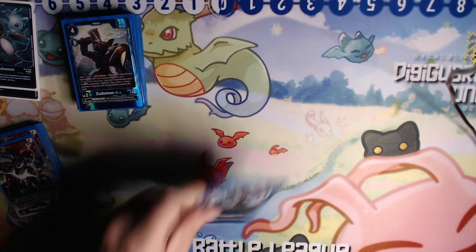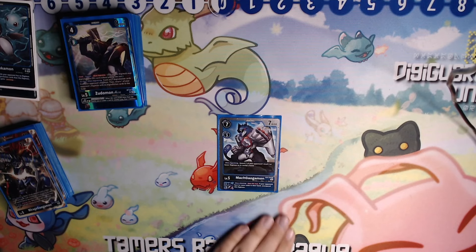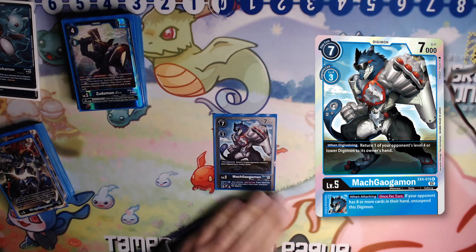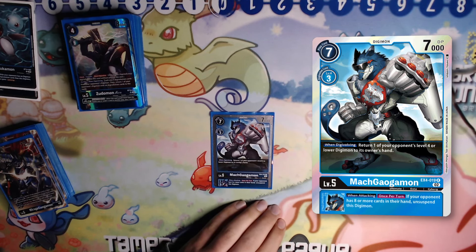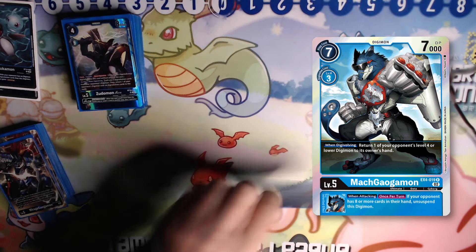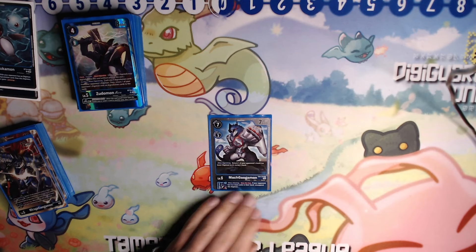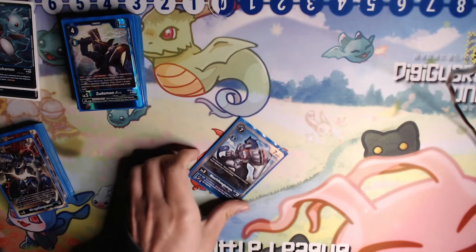Because it's restricted we only run 1 copy of EX4 Mach Galgomon. When digivolving, it bounces a level 4 or lower to hand, which is great for board control and taking care of your opponent's Ace plays. The when-attacking effect is also nice: if your opponent has 8 or more cards in hand, you get an unsuspend. It's not the end of the world if you don't see him, but it's a great card when it comes up.